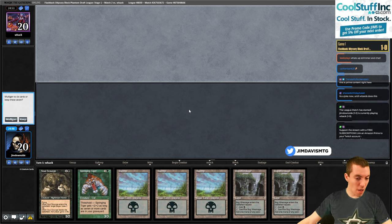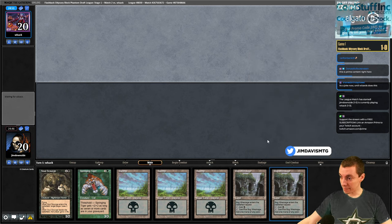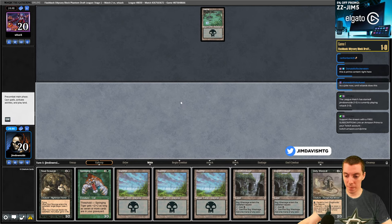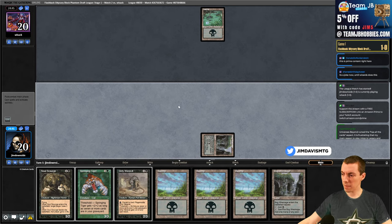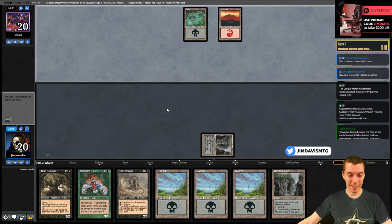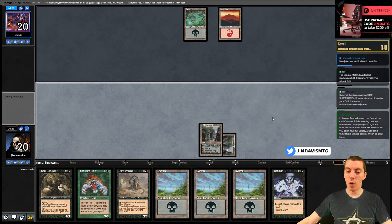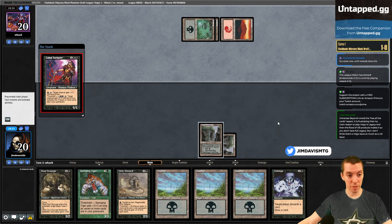Back for round two - on the draw, our hand is not particularly exciting but we'll keep. These can stack for threshold later which is kind of cool. Swamp go. Bog Wreckage, come on down - we got two threshold creatures too. Nice mountain, nice lance - classy. Unhinge - we are pretty unhinged here. Need to be aware of madness cards for the Unhinge. On turn three I'm not displeased - oh no, they have Cabal Torturer also.